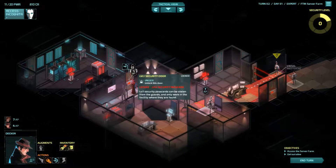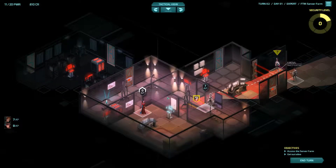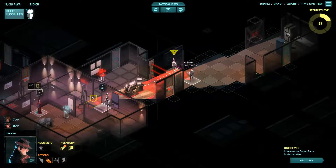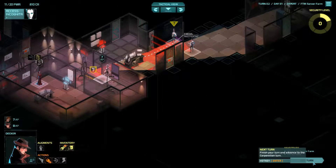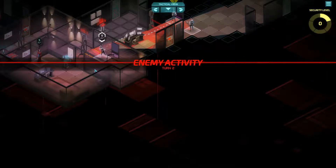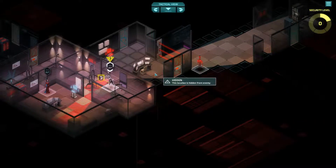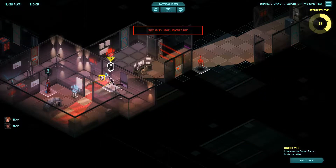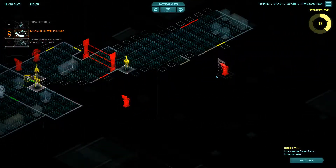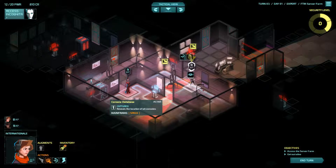We can't open this door yet so we're going to have to wait — we need a key card to get through here. We have a guard spawner, a door, possibly another door. Let's put International in ambush mode because we have to. It's not going to reach us this turn. We got all the consoles revealed — yep, that makes perfect sense.